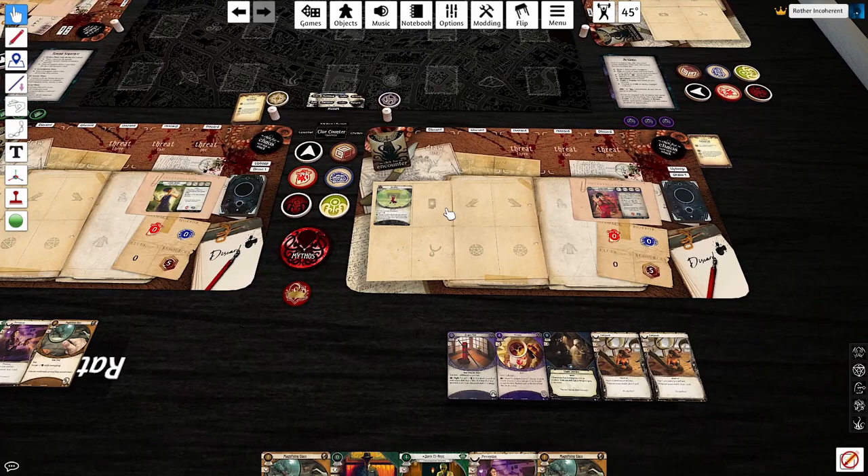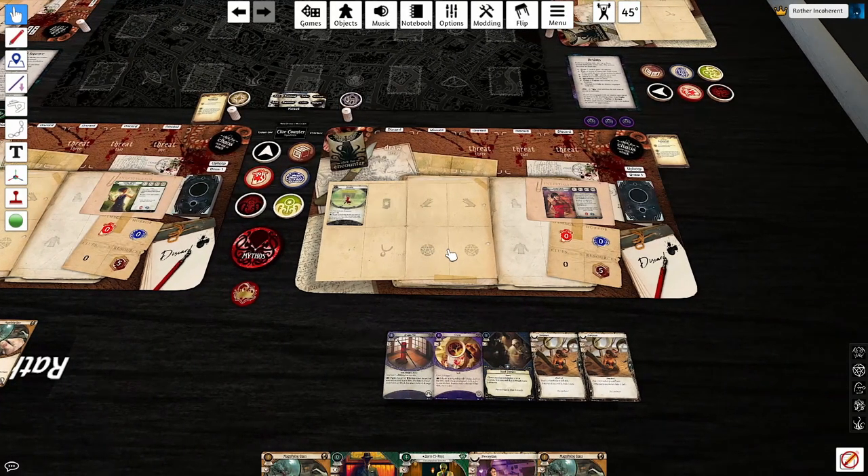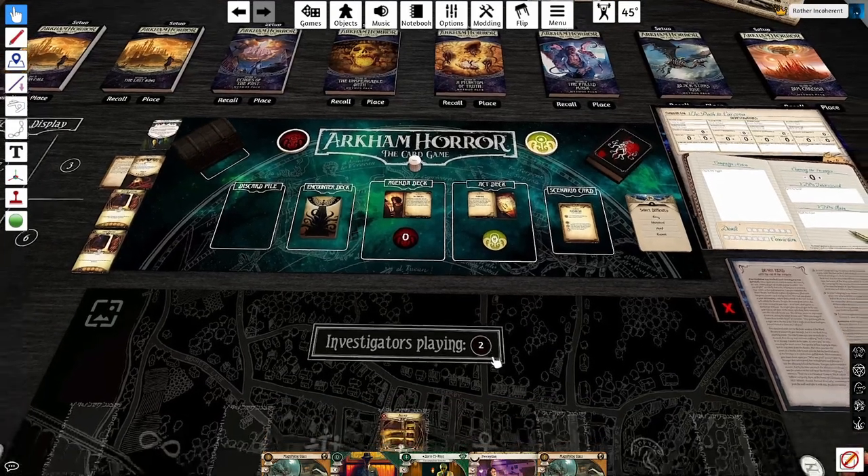For Lily's mulligan, I would really have liked to draw one more spell to get the Dragon Pole online. However, hopefully we'll draw into one pretty quickly. And there's really not that many enemies in this scenario that I'll need to kill with the Dragon Pole. With mulligans done, let's get into the actual scenario.